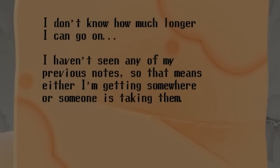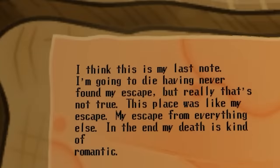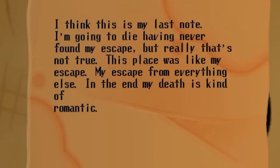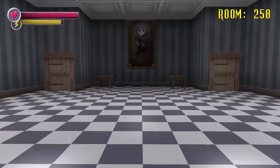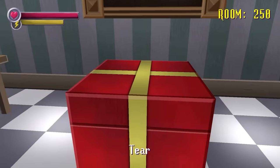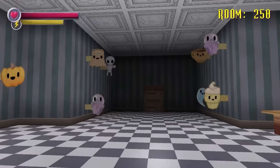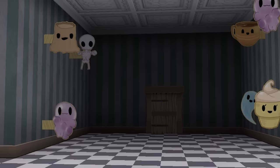On floor 228 and 229, I read the ink drinker guy's last notes, and honestly it's sad to see him lose hope like this. On floor 250, you meet Spooky again, who congratulates you and gives you a gift. Did I mention I love this game's sense of humor?